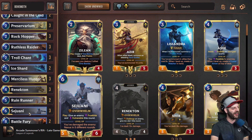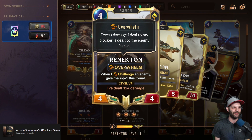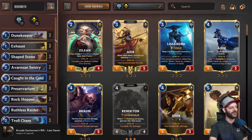This deck focuses on pushing extra damage over low health units through the Overwhelm mechanic, which is like trample damage if you're familiar with Magic. Very specifically, this deck makes use of a lot of things added in Shurima that give vulnerability and bonuses when certain units challenge other units. The deck is primarily focused on controlling the board as much as possible through vulnerability.